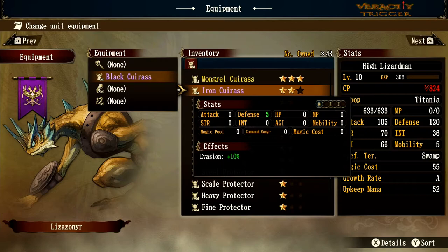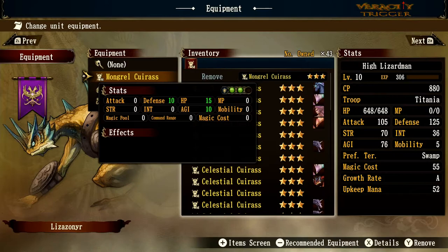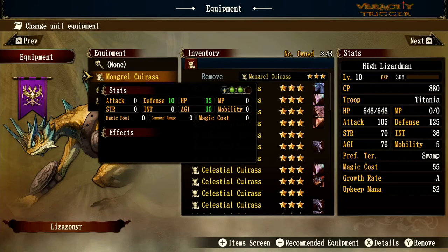Into gold tier — the Mongrel Curious gives double green defense, HP plus 15, agility plus 10, and defense plus 10. Very good stats. Be careful going against dragons with lots of red orb attacks since you'll be weaker to those, but on a Lizard Man this will help defend against centaur shots and similar attacks thanks to the green defense.